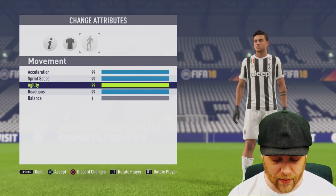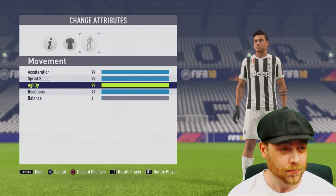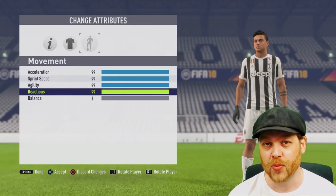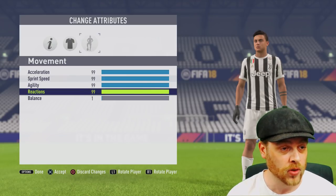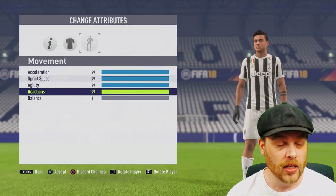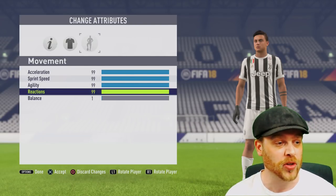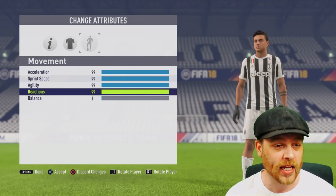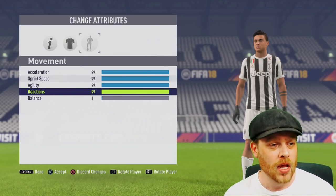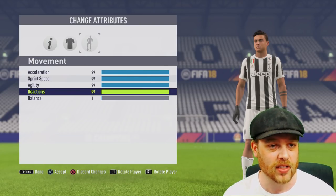Agility is also on the list, only worth 3 stat points, but you can train that one — it's 33 points for 1 overall point. Then we have reactions, one of those stats we cannot train, but it's pretty valuable across the board. This is worth 7% for reactions, so for every 14 to 15 points, you will get 1 point. So when you're looking for a CAM, you're basically looking for someone with decent acceleration, sprint speed and very good reactions. Youth academy players may not progress to their highest ratings unless their reactions grow themselves.